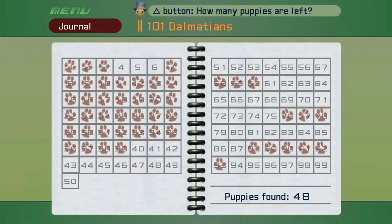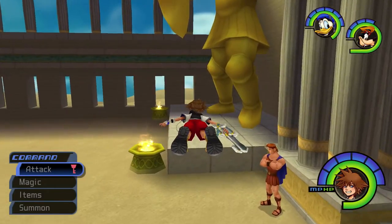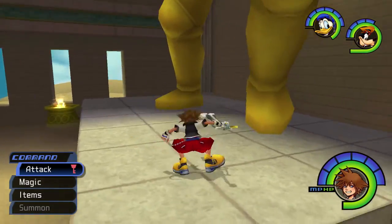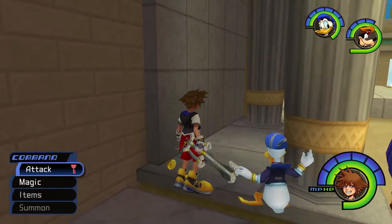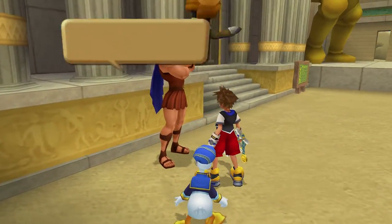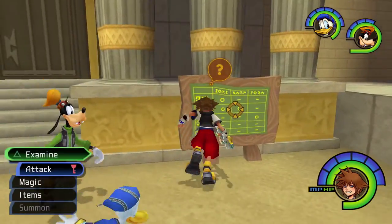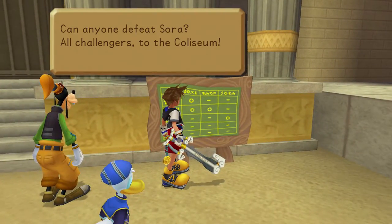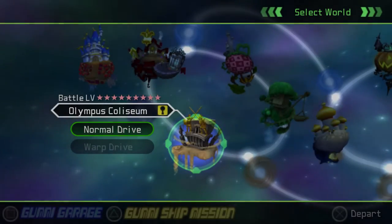We're here in the Olympus Colosseum, and this place only has one chest that contains Dalmatians. So that's nice — at least we don't have to worry about finding four or five different chests of Dalmatians in the Olympus Colosseum. It's only one and you can access it very early on in the game. I didn't even notice it until now, which is kind of sad.